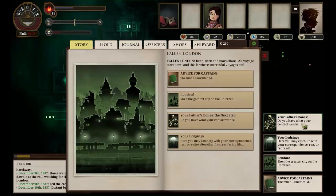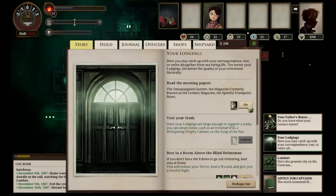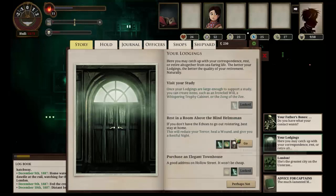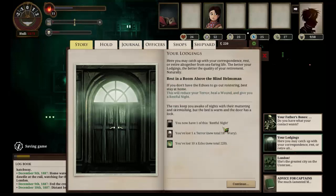So we can't move any further with our father. Let's go to our lodgings and read the morning papers. I'm not going to read that again - I've read it so many times, but it gives us extra supplies and recent news, which is great. We can rest for ten echo - nightmares are horrible things - so we've gained a restful night. We've lost one terror and we've lost ten echo, so not too bad.